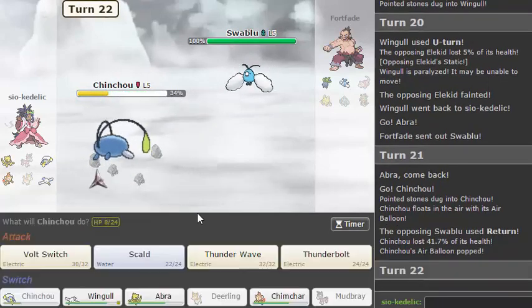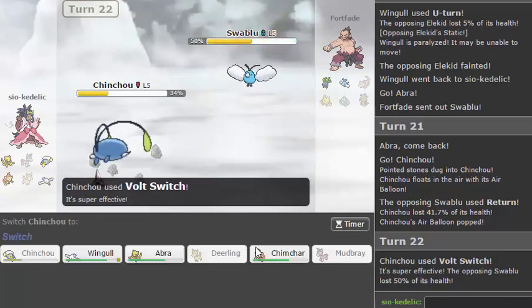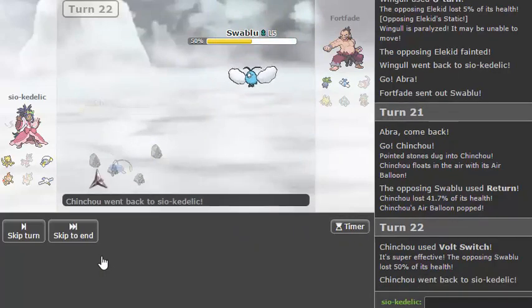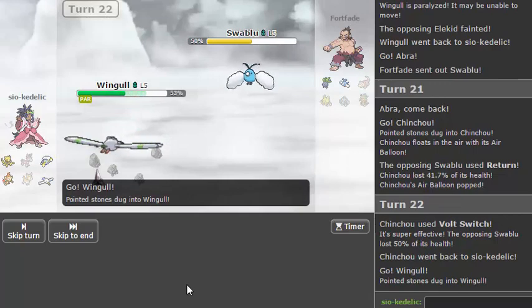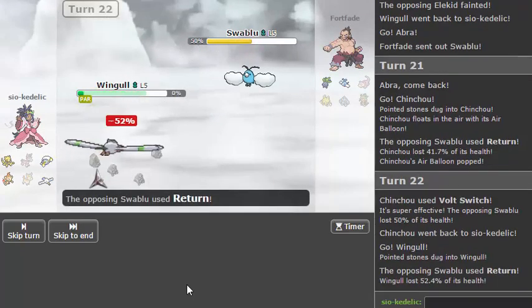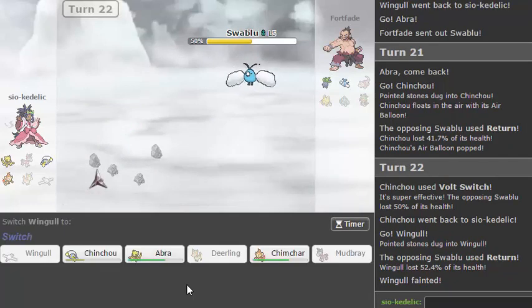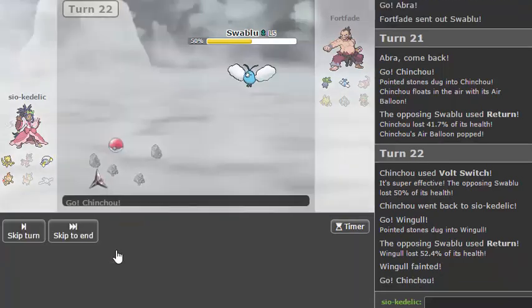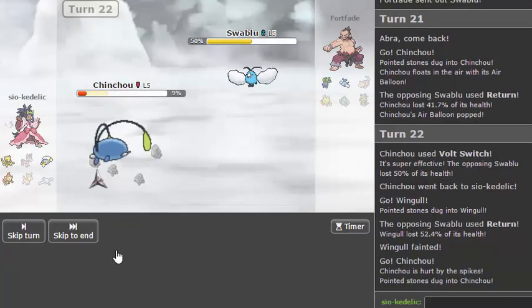So I'm probably going to die here but that's okay. I forgot that I had the Air Balloon which protects me from Spikes, so I could have actually been switching in a little more than I realized. But that's okay — I should be able to survive a switch in here. Yes, cool, barely.